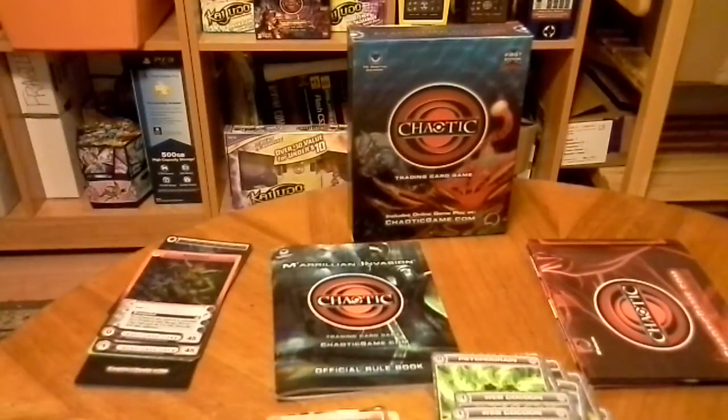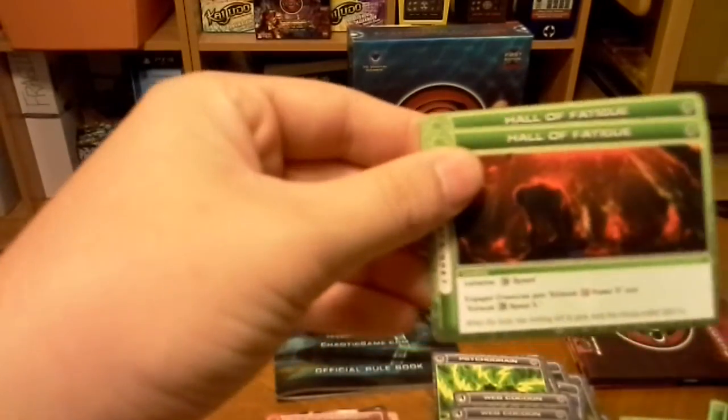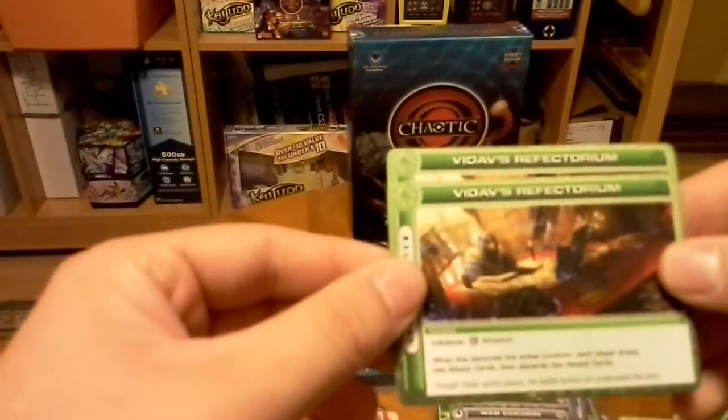Then we get two Location Cards. We have two Brawler's Burrow, two Chamber of Waves, two Hall of Fatigue, two The Pits, and last we have two of V'dav's Reflectorium.